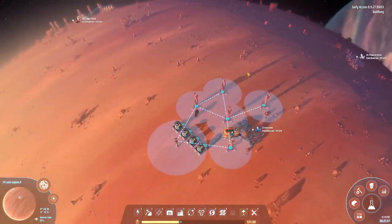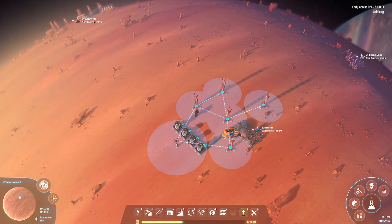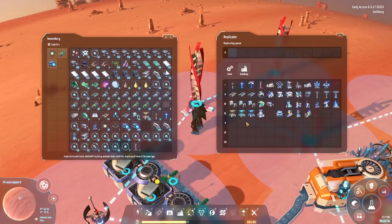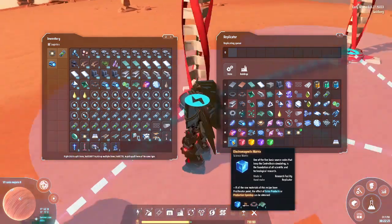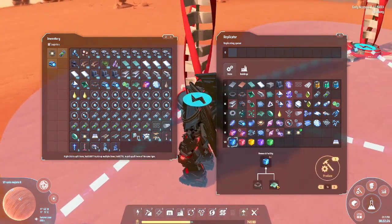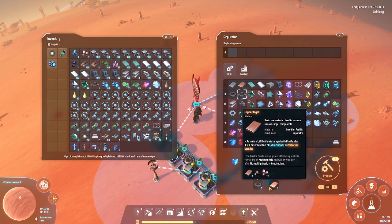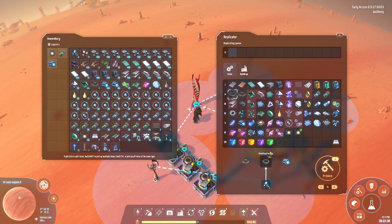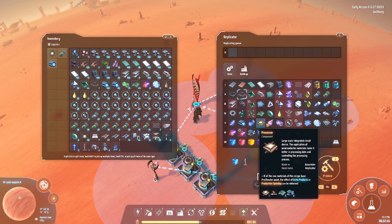With iron and copper you can build a circuit board - it's a component for the electromagnetic matrix. It's blue and beautiful. You need a circuit board and a magnetic coil. Magnetic coils need iron magnets and copper ingots, and magnets are made from iron ore. There are two things you can make with magnets: super magnetic rings and magnetic coils.